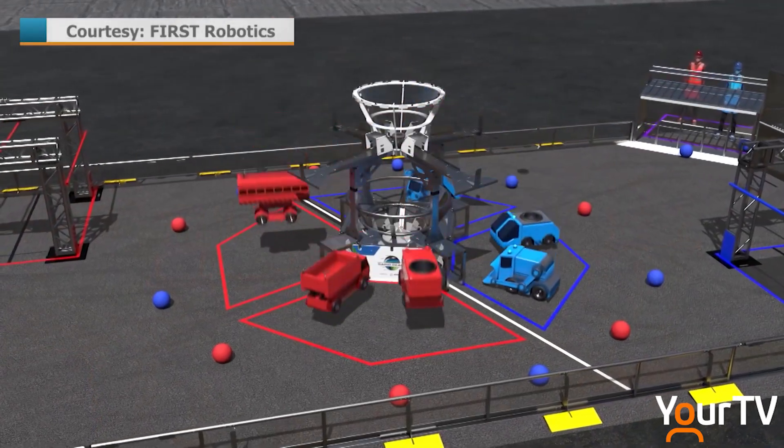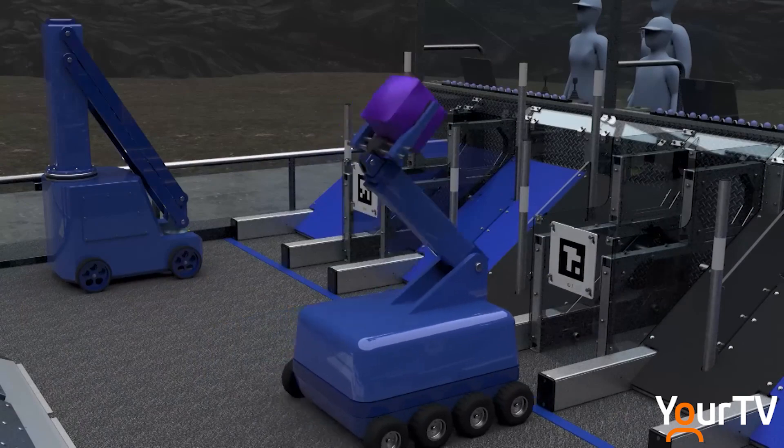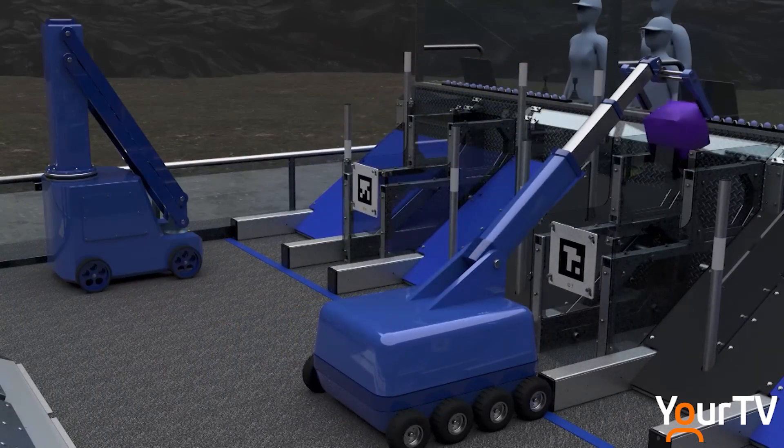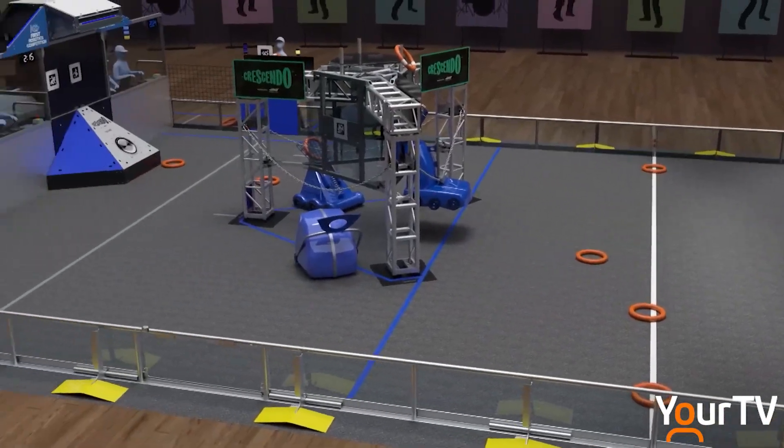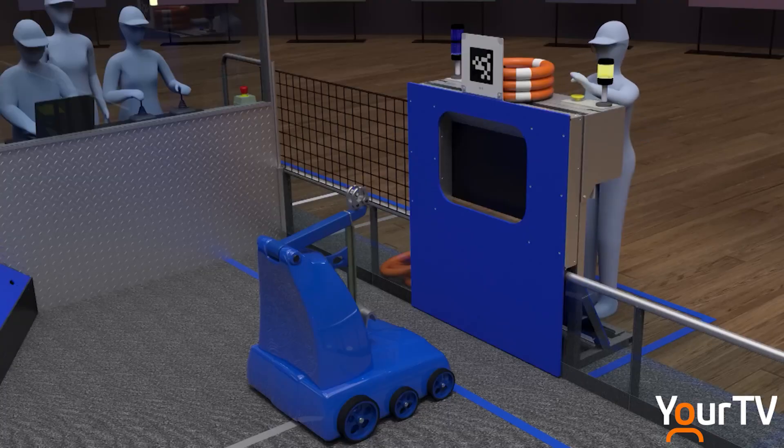Robots start each match on one of their tarmacs. During the first 15 seconds of the match, robots are autonomous. Alliances earn additional rewards for meeting specific scoring thresholds and for cooperating with their opponents.